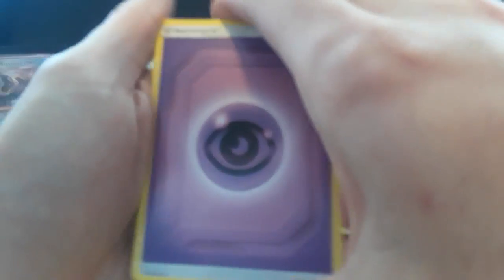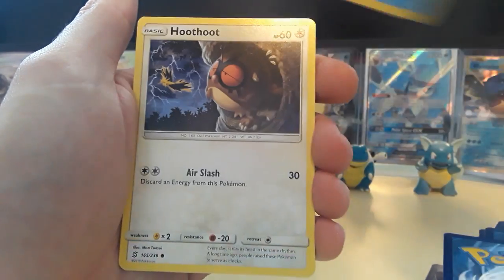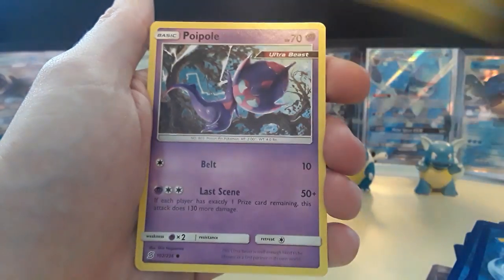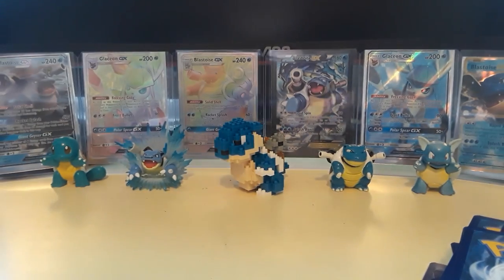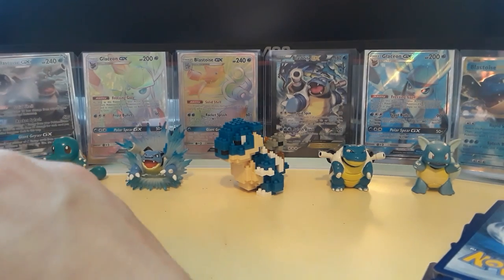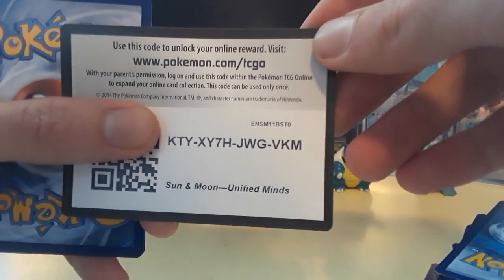Another pack here — got a Psychic Energy, Azoth, Dedenne, Lumineon, Hoothoot, Scraggy, Numbala, Tinymushroom, Piphole, Bug Catcher for the reverse, and then we have a Medicham chilling by the sea. You keep on chilling by the sea, Medicham, you keep on doing your thing — I don't know what you're doing, but you just keep on doing it. It's on vacation! We'll just start calling it Vacation Medicham.